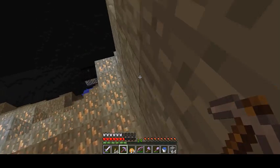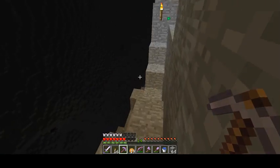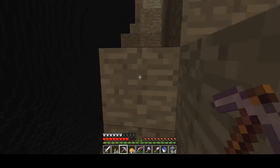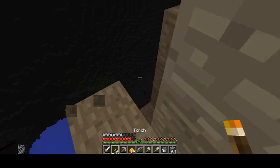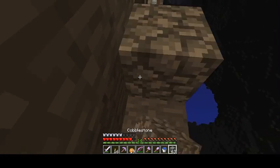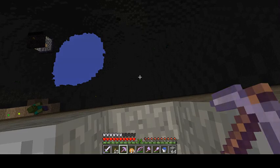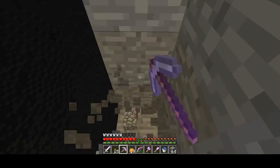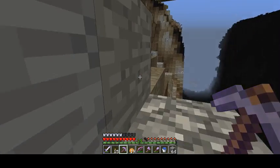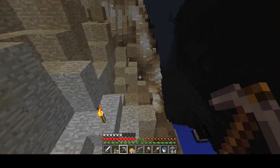Now it's a question of how do I get down there, because there's another wool over there and there's this item — not sure exactly what this item holds. Why do I hear more of these guys? This should not be happening. Let's see if we can scale down somehow. We have some solid ground over there, but our pickaxe is almost dead, so we probably don't want to do that yet.